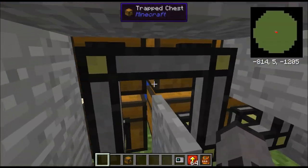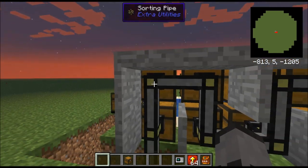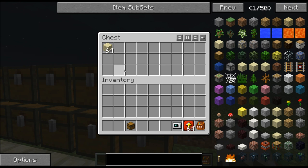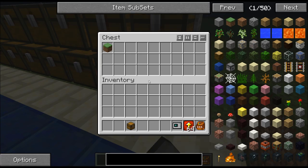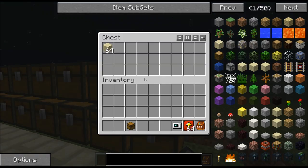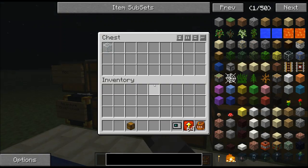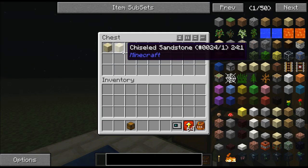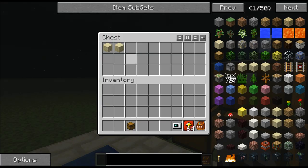If you use the sorting pipes from Extra Utilities, then the only thing that can go into a chest is something that already exists inside of it. So in this chest, only grass blocks could go in there, but in this chest, only sand blocks could go in there. As for this one, only sandstone and chiseled sandstone could go in there.